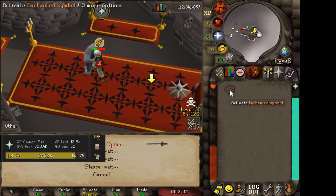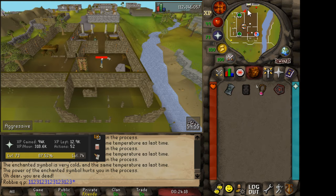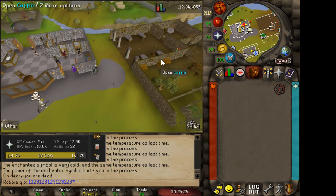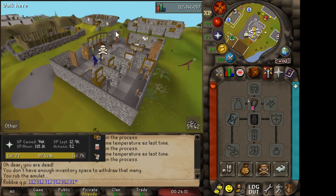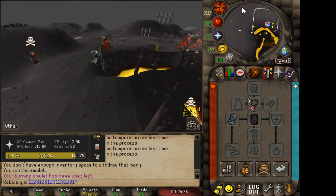And you'll die literally within a few seconds. Easy as that. Then you spawn back in Edgeville, equip your gear, go to the bank. Make sure you have withdraw all and the item selected, click once, and then you'll go back and repeat the process over and over again. It's super easy.